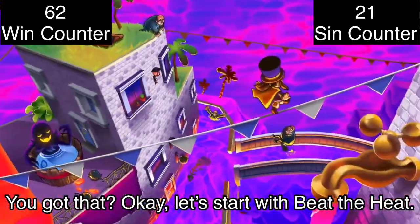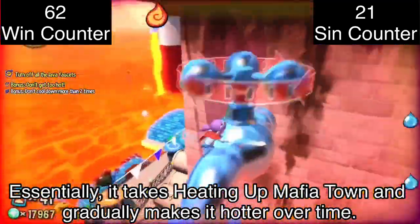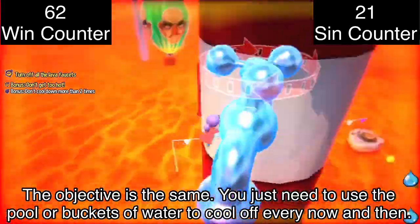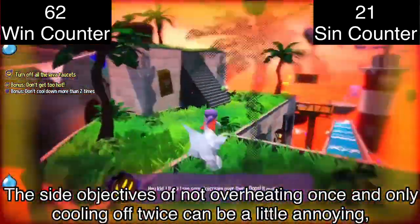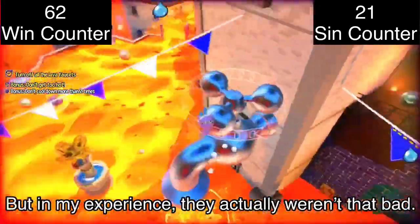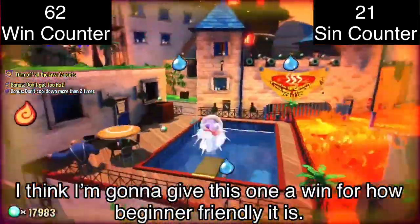Let's start with Beat the Heat. This one actually ain't too bad for a first challenge — it takes heating up Mafia Town and gradually makes it hotter over time. The objective is the same; you just need to use the pool or buckets of water to cool off every now and then. The side objectives of not overheating once and only cooling off twice can be a little annoying, but in my experience they actually weren't that bad. I'm gonna give this one a win for how beginner friendly it is.